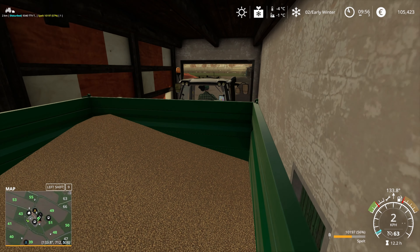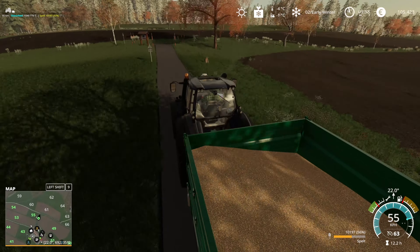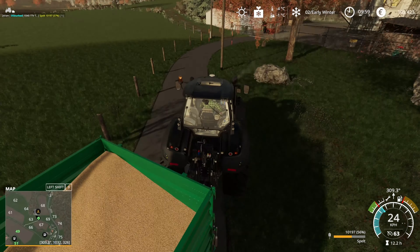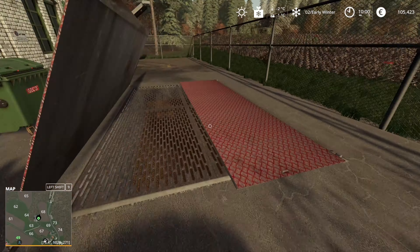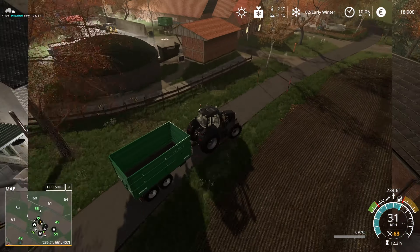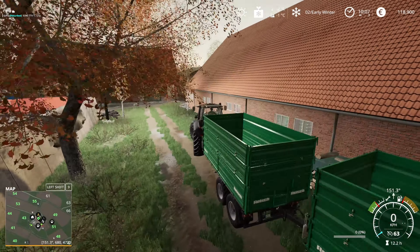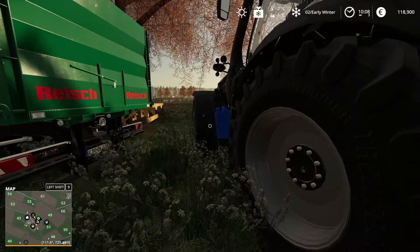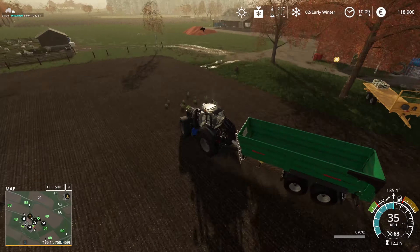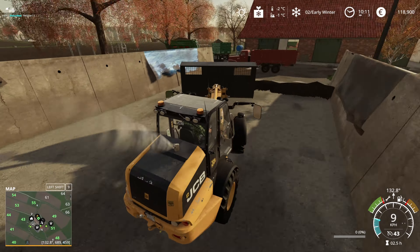Took me nearly a week to get this sorted. I switched to the Deutz and one of the larger size trailers because I thought it would be quicker. The reload of the game seems to have changed the sell point as well, so we're off to the grain mill to sell this last load of spelt. I'm hoping I can hook two trailers together to sell the carrots more quickly, but I can't seem to hook up the carousel trailer.